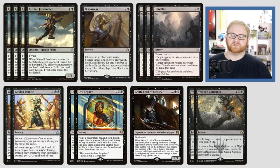Next up is some hand hate — three Doomfall. It's a three-mana sorcery with two modes: target opponent exiles a creature he or she controls, which is very good if they have an indestructible creature on their side like a God; or you choose a non-land card from their hand and exile it. Very good for us.